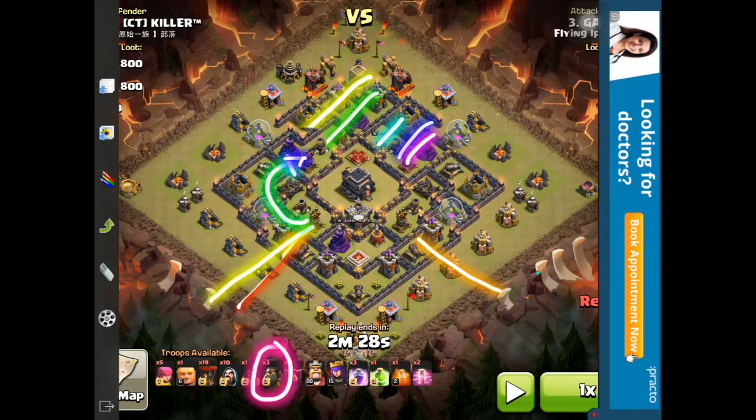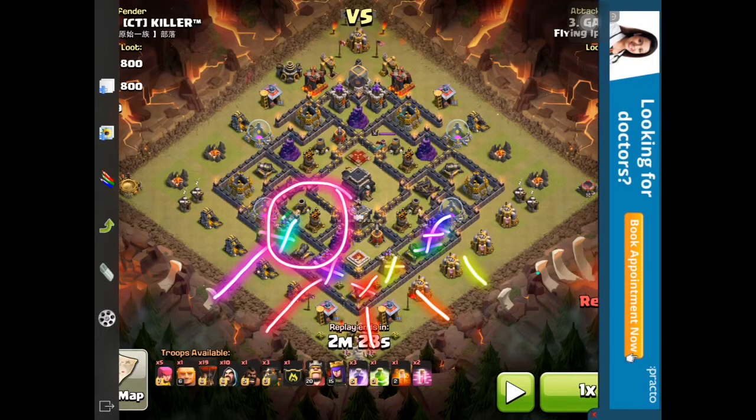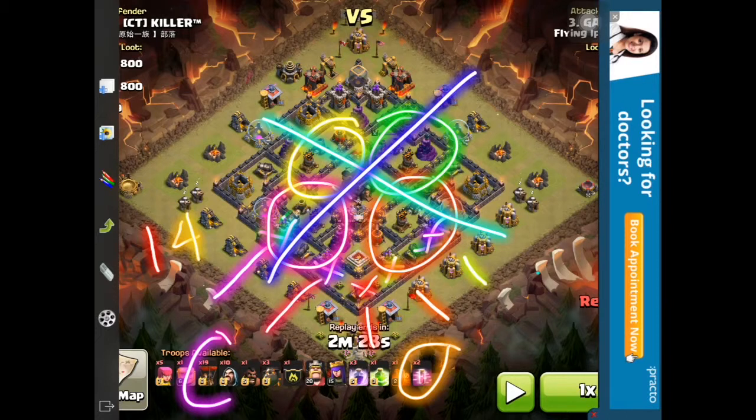Once you have that down, I deploy three balloons per area — three loons here, here, here, here, here — eliminating each section. I drop rage spells just to get those air defenses out, and then I have two haste spells to clear the other area, which would pretty much wipe out the base. I have 19 loons total but only dropped 14, leaving five for cleanup to deploy later once defenses are down.